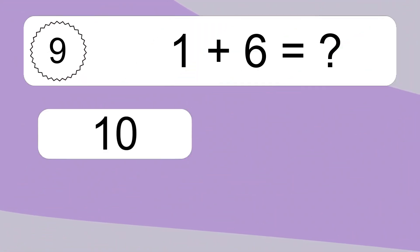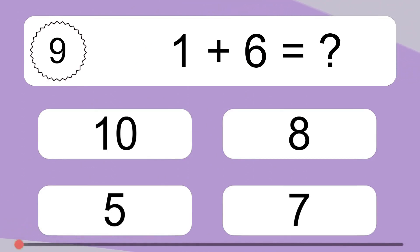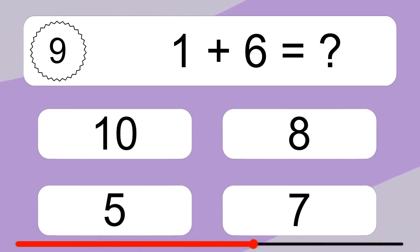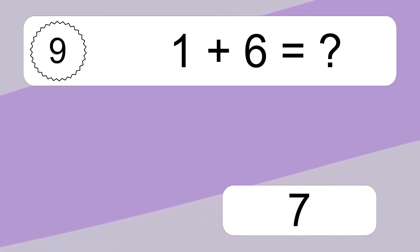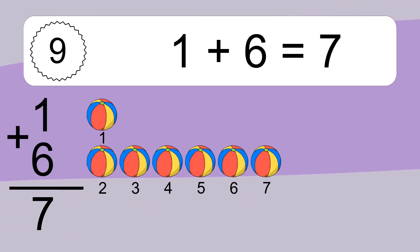1 plus 6 equals what? 1 plus 6 equals 7. Let's count it: 1, 2, 3, 4, 5, 6, 7.